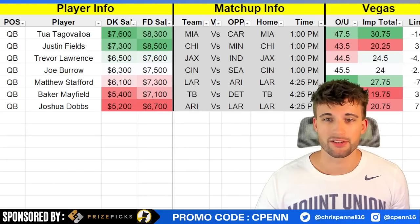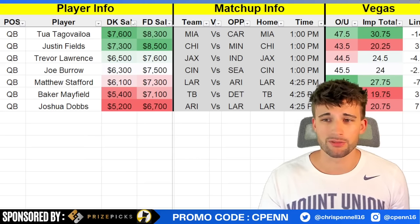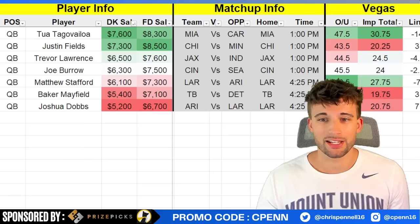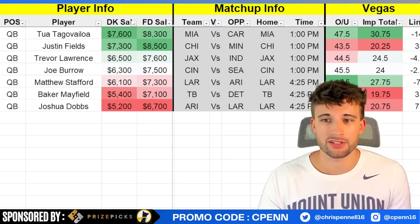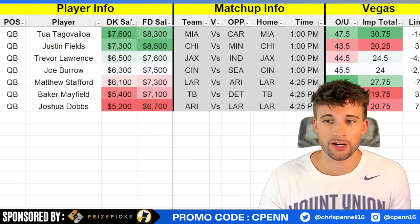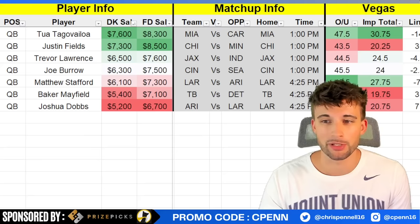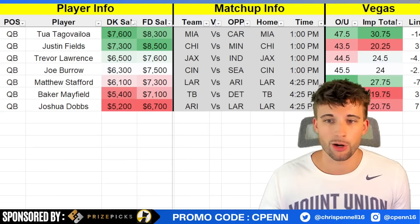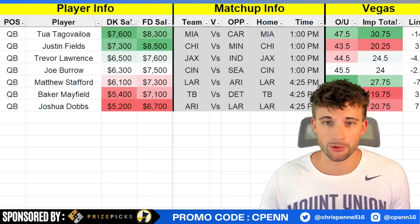You get Cooper Cup back and have Puka Nacua — two excellent options, one of the best wide receivers in the entire league. Stafford stacks will be popular but it looks pretty good. For cheap options, we have Baker Mayfield and Josh Dobbs. Dobbs offers a little bit of rushing upside and grades out as one of my better point-per-dollar options on the slate. If you're stacking the Arizona-LA game and want to get a little off the chalk — which will be Stafford — play Josh Dobbs. You free up salary and could afford an expensive running back like ETN or Raheem Mostert.